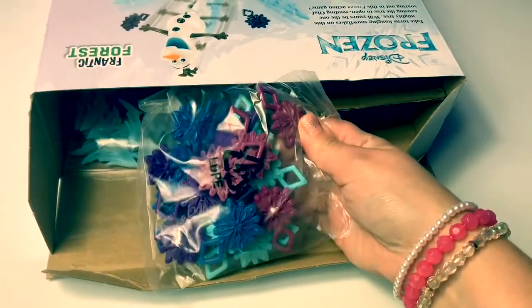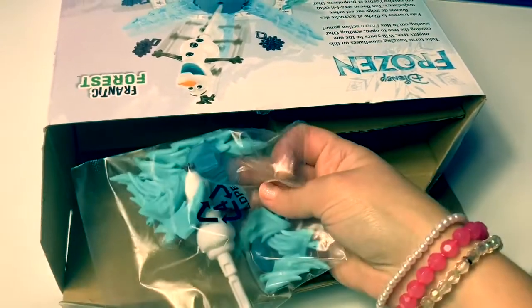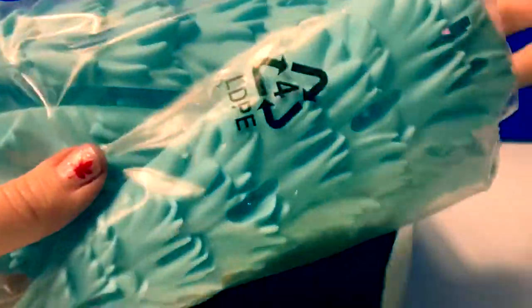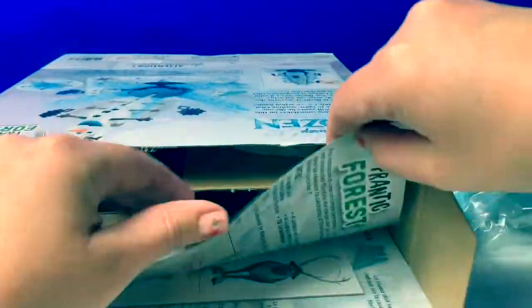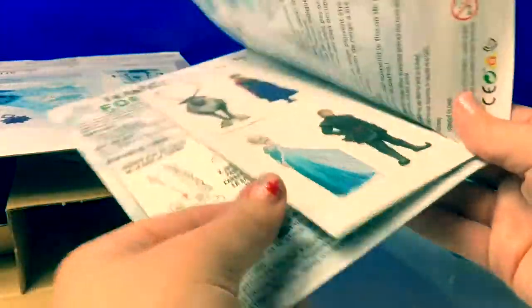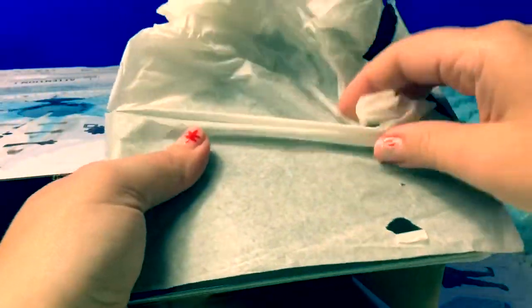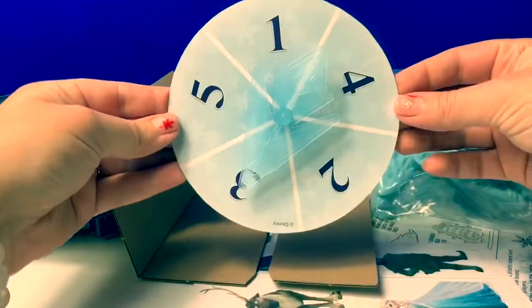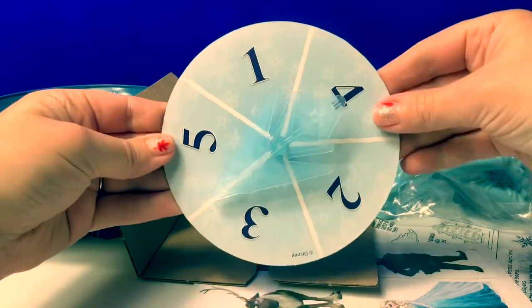Here are the snowflake pieces, here are some parts for the tree and Olaf, here are the parts to make the tree, here are the instructions, and ooh look — here are the characters for the game. This must be the board game. Here's the base for the tree and here is the spinner — that's cool!